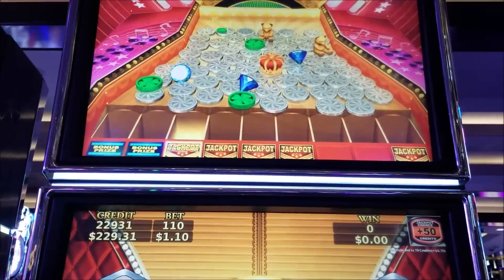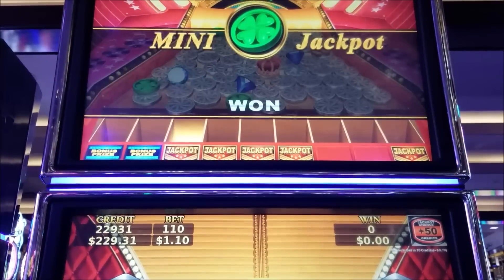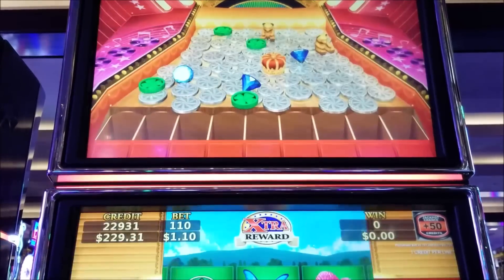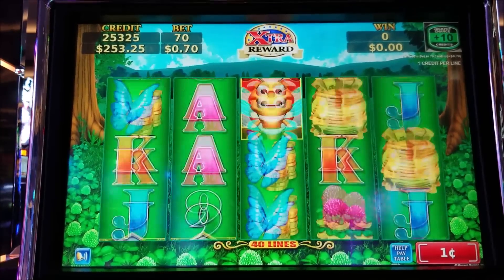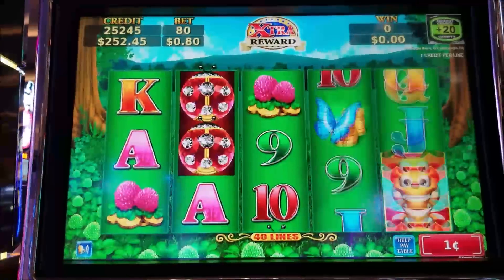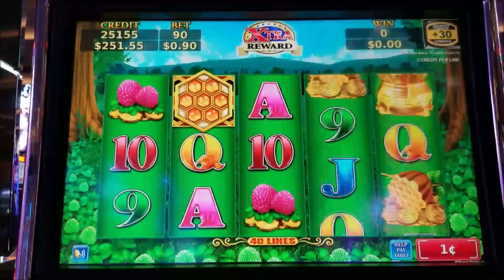Jackpot size. Yes! All right. Better than a bonus prize. The mini — $2,464. Not bad, though. Hit it fairly quick. All right, let's take a few backup spins, see if we get the bees to come out for a bonus.